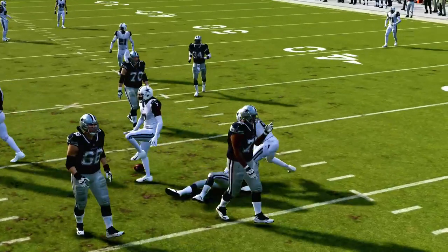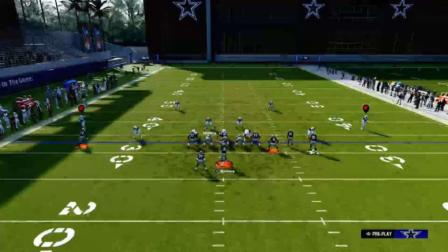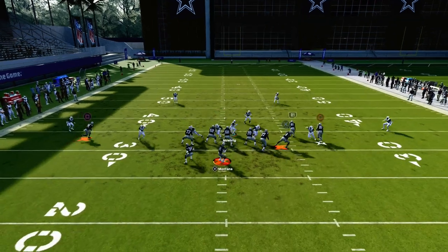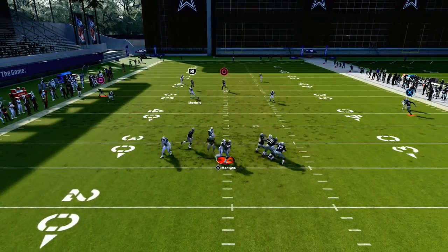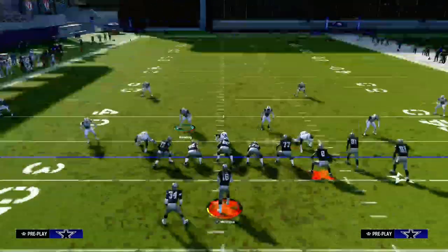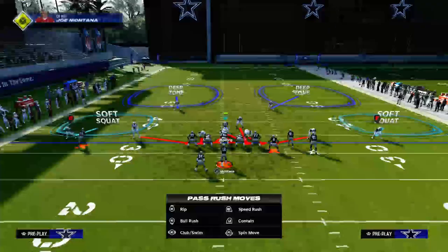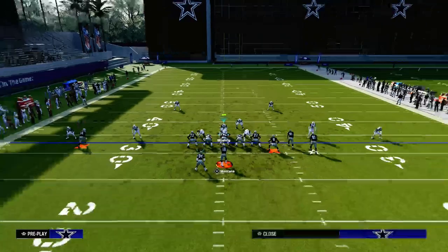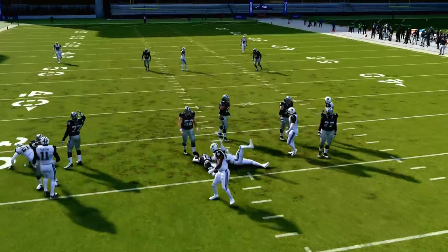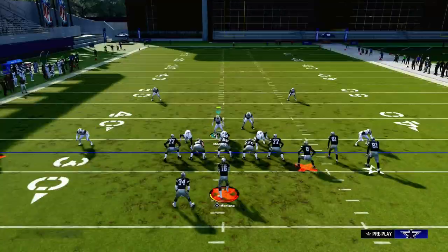What makes this blitz super special is that it can actually come in even if they do block a running back. To get it to come in when they block a running back, we basically get all the way over to the right. When you pinch the Dollar defense, you're essentially creating a makeshift 3-4 odd. Then we blitz our linebacker to create a pinch buck-zero style blitz. This gives us instant B gap pressure, even when they block a running back.